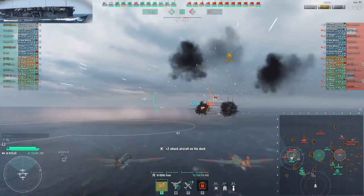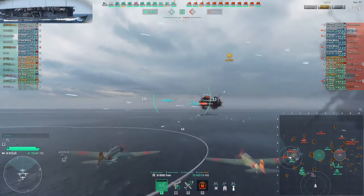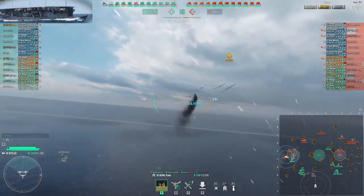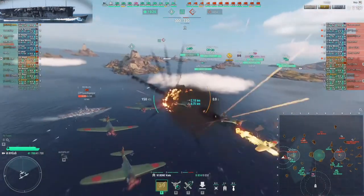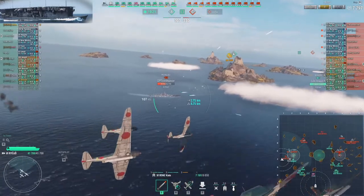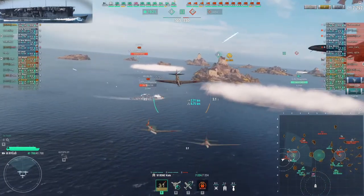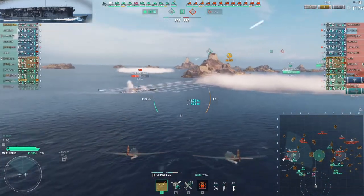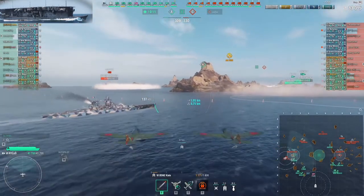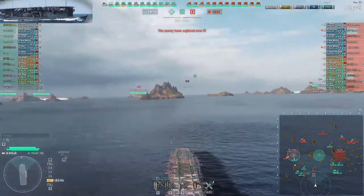The best plane type to work on a Rishoyue is torpedo bombers. Do not use AP bombers on her unless you have nothing else, because the Rishoyue's citadel is very well hidden and you cannot penetrate it — so you will not make big damage with AP dive bombers. Torpedo bombers are a much better choice here.